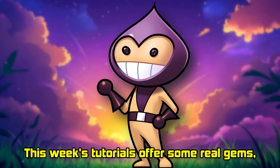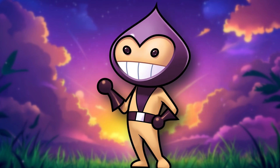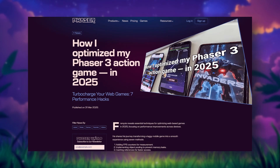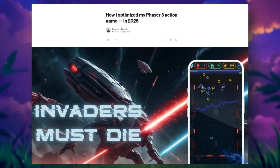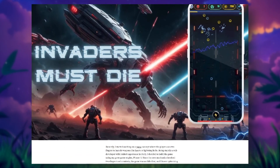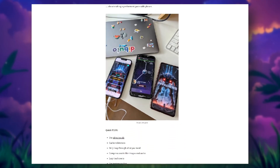This week's tutorials offer some real gems, especially if you're working on performance or animation. First up, François drops a fantastic walkthrough on optimizing your Phaser 3 action games for mobile. He takes an honest look at one of his recent projects where performance was struggling hard — low frame rates, memory strikes, laggy controls, the whole deal. But instead of scrapping it, he refactored smartly.